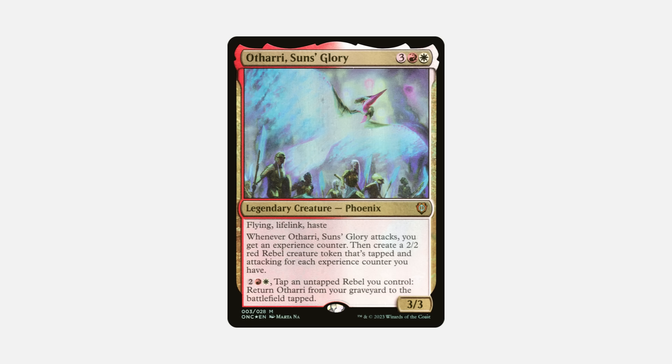Let's take a look at my Othari deck as an example. Othari on its own is an incredibly powerful commander — it has recursion, evasion and flying, lifelink to keep me healthy, and it can attack as soon as it hits the board. On top of that, it gets me experience counters, which are extremely hard to interact with, and based on those counters I'm creating tokens that further my game plan of an aggro deck.